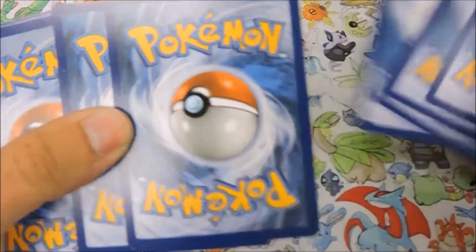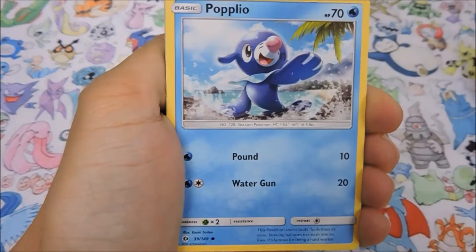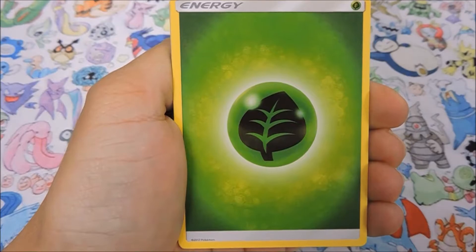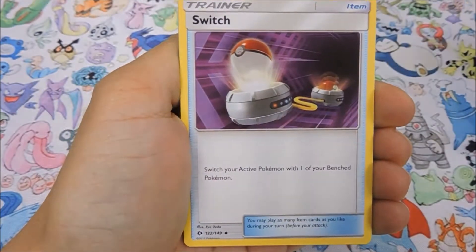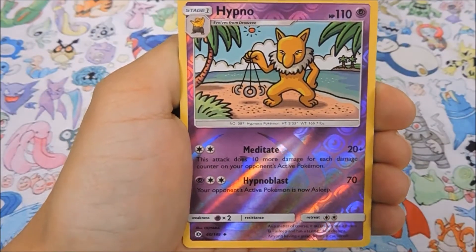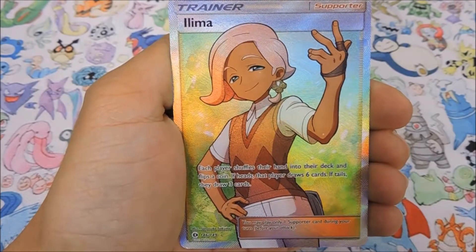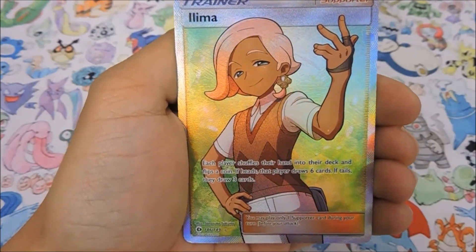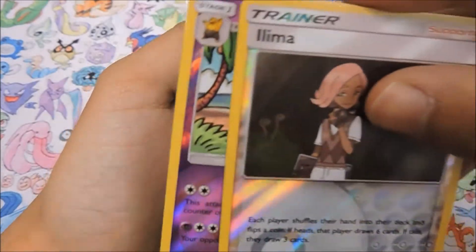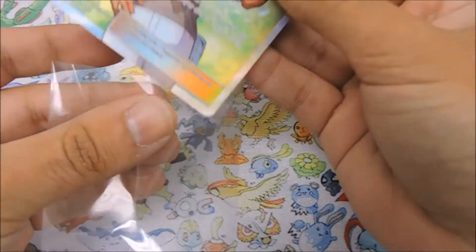Starting things off we have Stufful, Popplio, Zubat, Shelter, Yangoose, Grass Energy, Hypno, Switch, Pyukumuku - that is now my third time saying that. Oh, a reverse - we did get Hypno so that snags us another point. Oh, a full art Lillie! No way! That got us four points! We are off to an amazing start - six points total. We pulled a Lillie full art AND a reverse of her too. I will instantly put that into a sleeve.